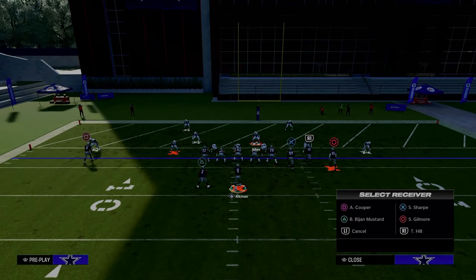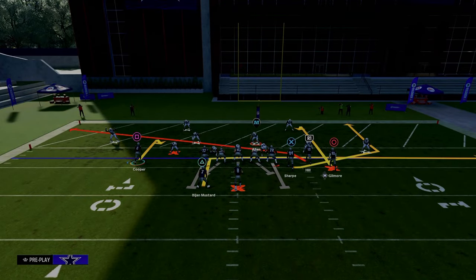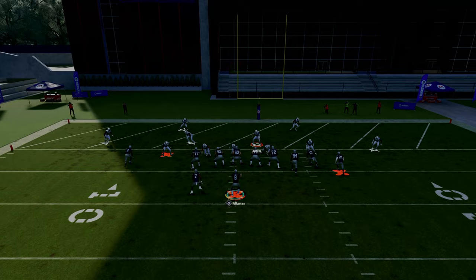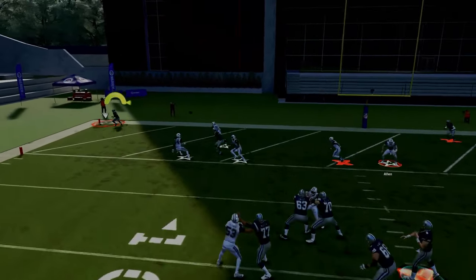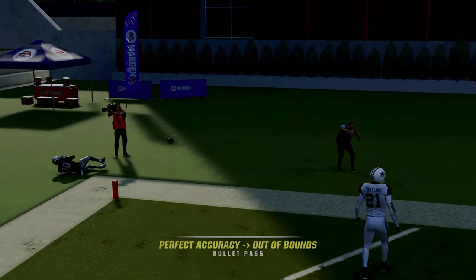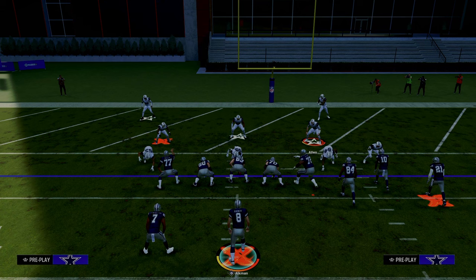I want to show you this same exact route combination. You can do it early or whatever you want on the backside. Throw it to the back corner of the end zone — possession catch. You basically want to throw it slightly before the receiver gets there. As you can see, it's wide open in the back of the end zone.